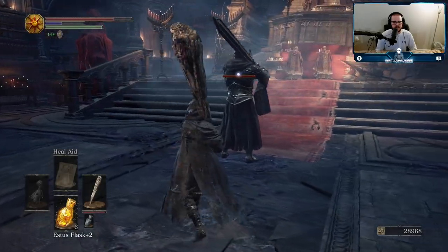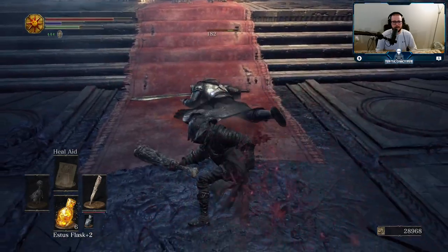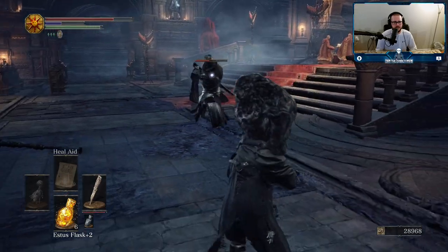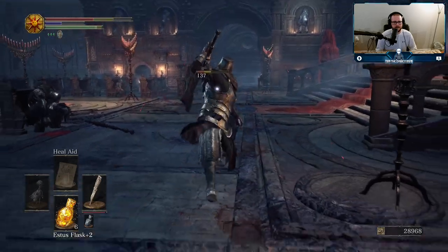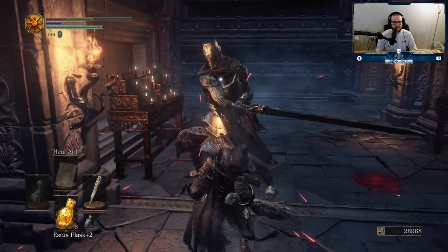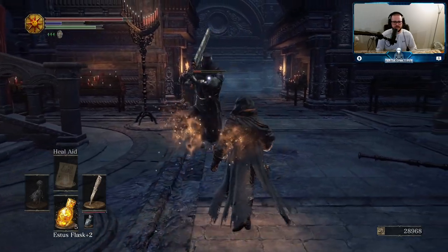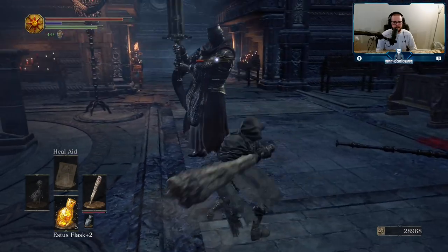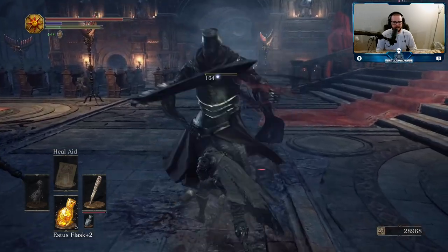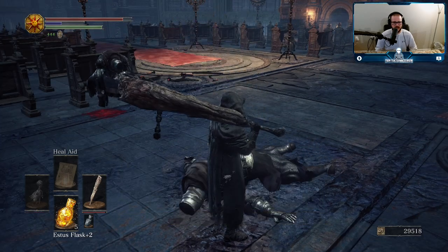I'm just gonna say hello to this fella right here. Yikes! Jumping attack — the classic. Ooh, I got the helm too.